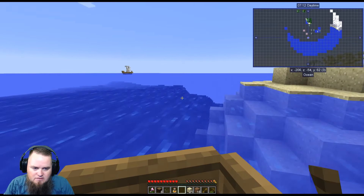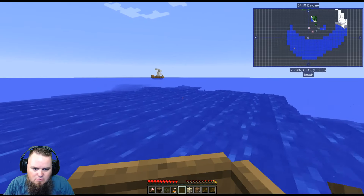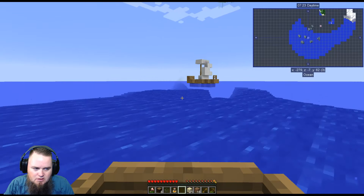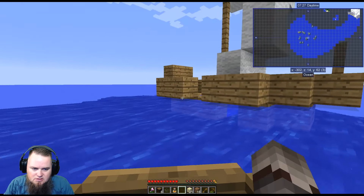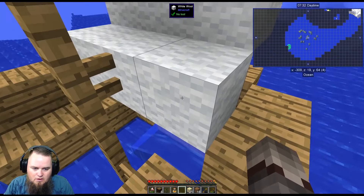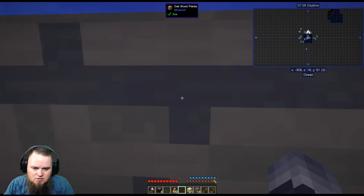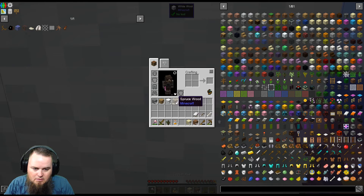I've seen some water creatures on my server and I don't know if they can attack you in the boat, but it wouldn't surprise me. Rolling out to check this other little boat — there are guardians over there. It looks like there's a desert biome nearby, which is good to know. And there's a slime island — that'll probably come in handy.